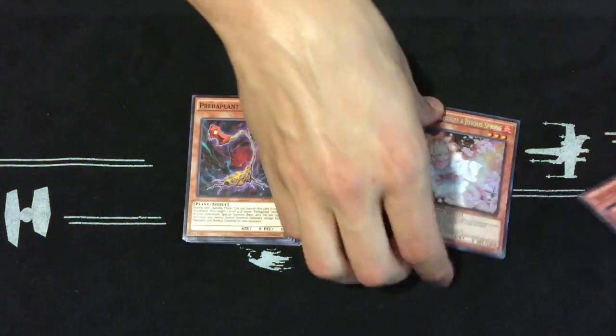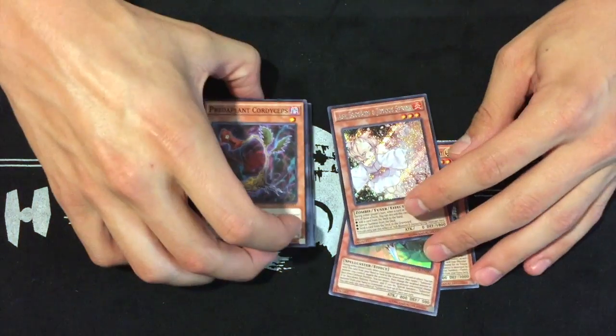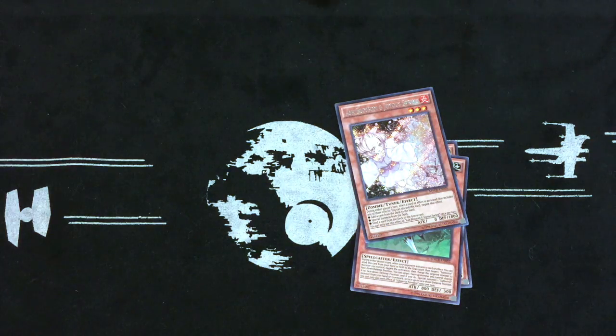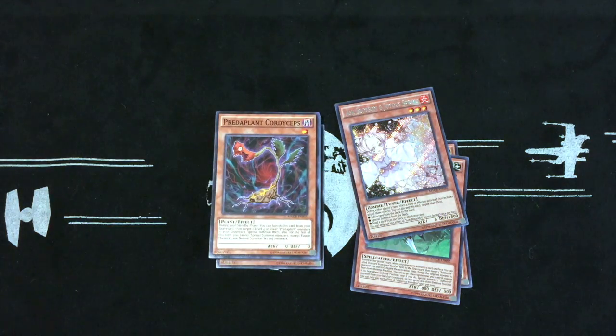All in all though, we made out like a fat rat, y'all. We pulled the Ash Blossom — very nice. Appreciate y'all watching, and this is Alex from Plus3TCG signing out.